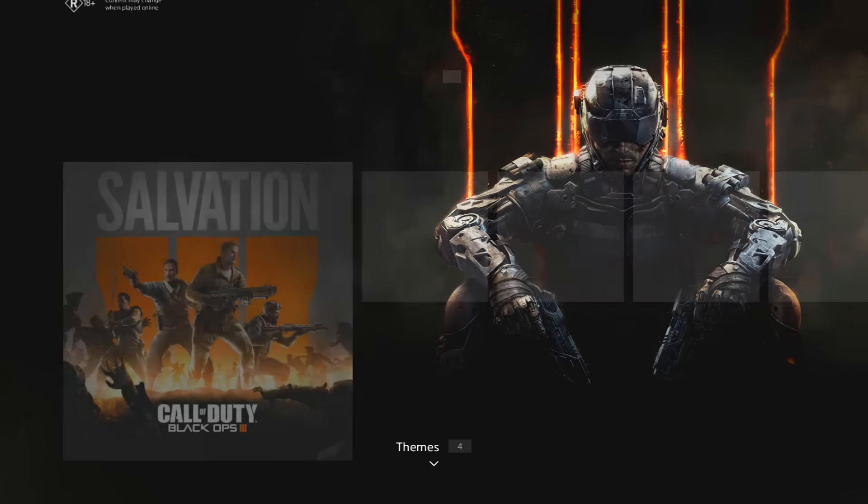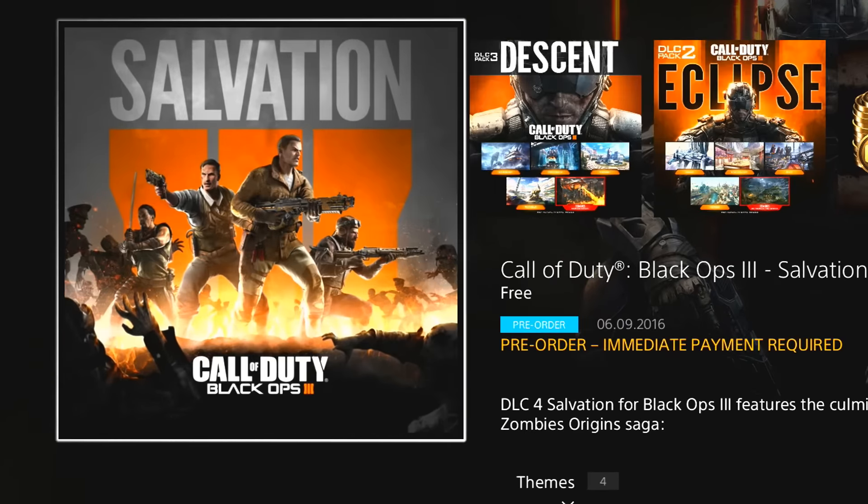Then go to Add-ons and it's going to say Salvation — this is the map pack we need to download. Click on that, and then it says pre-order. You can only pre-order this map pack if you have the Season Pass. If you want to buy it outright, you can, but it's going to do the exact same thing either way.